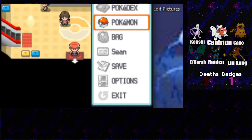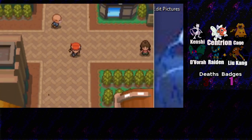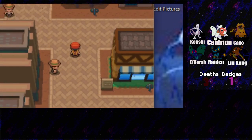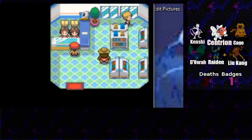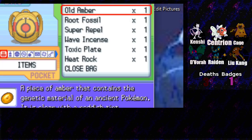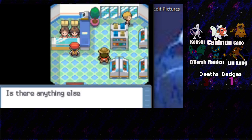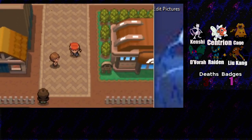I still have to do the fossil stuff once we beat this gym. The idea is we're going to beat the gym today and then take on Team Galactic again. I'm going to stock up on healing items - I have plenty of super potions, I'll get some more regular potions. I'll sell the heat rock since I don't have a fire type.